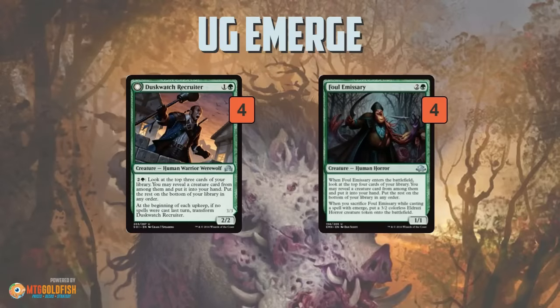Then we have some interesting sources of card advantage. One of the unique things about our deck is it is 100% creatures and lands in the main deck — 36 creatures and 24 lands. Something like Duskwatch Recruiter is insanely good in our deck because we're almost always going to hit a creature with its 'pay two and a green, look at the top three, take a creature' ability. It also takes advantage of our mana creatures, so we can often activate it multiple times in a turn, cycle through our deck, keep finding creatures, eventually find our finishers, and win the game. Duskwatch helps set that up.